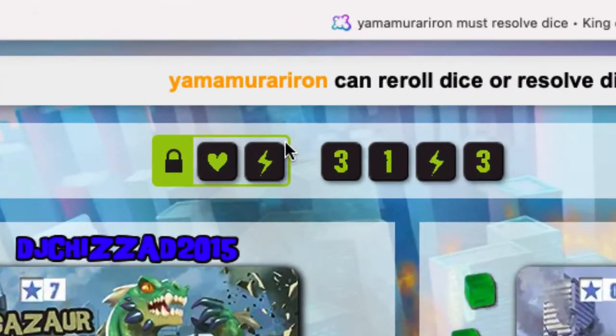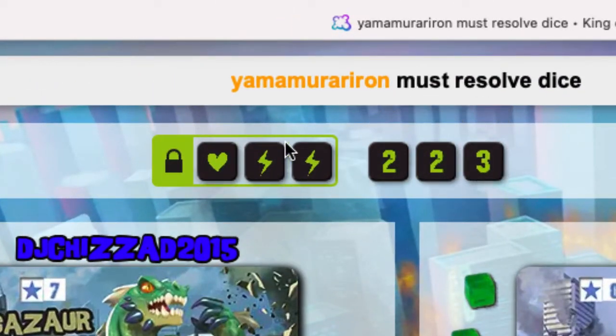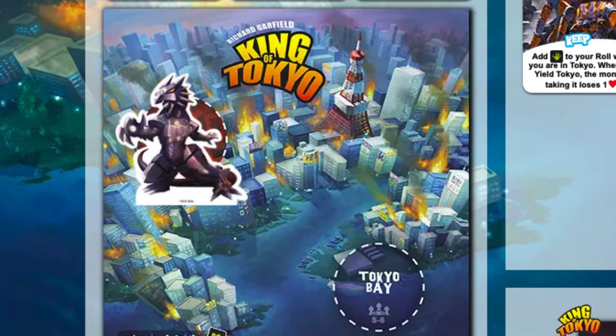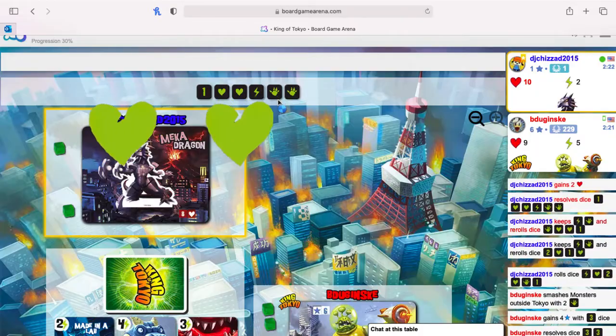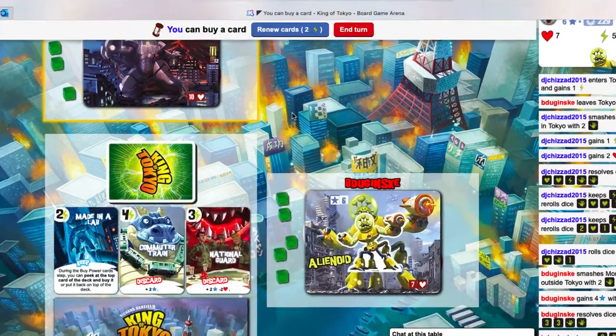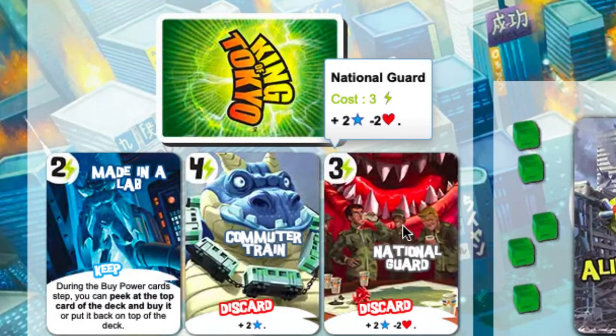If a die lands on a heal, which is the heart symbol, you gain a heart for each one you rolled. You can only heal when you're outside of Tokyo. If a die lands on the lightning bolt, that gives you energy. The more energy you collect, the more cards you can buy, and each card contains special abilities.